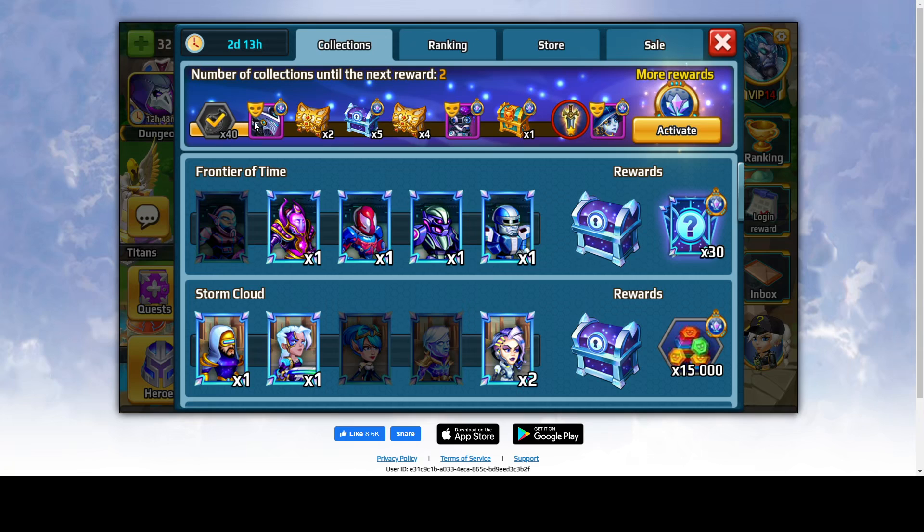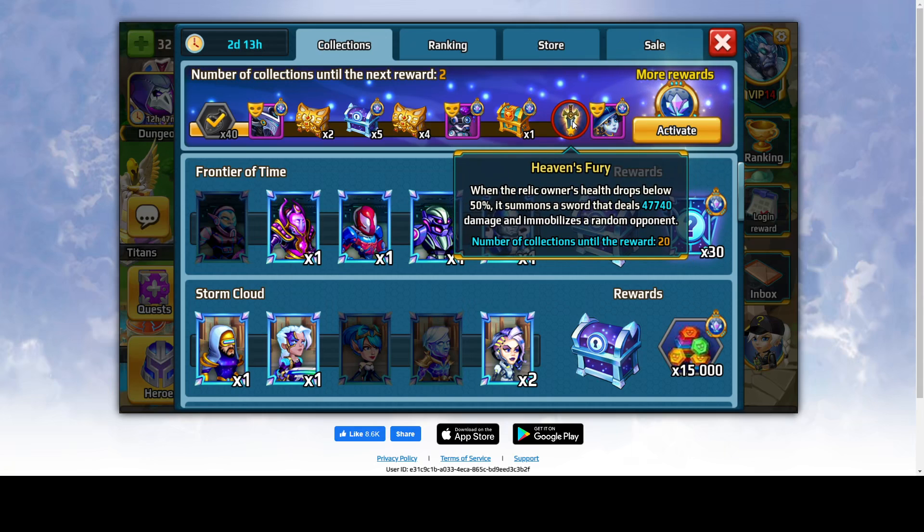As you can see we have a progress bar over here where you have some free rewards like 40 white quality rune upgrades, two legendary chests, then four legendary chests, and a relic. I think the color of the relic depends on how high in the arena you are.